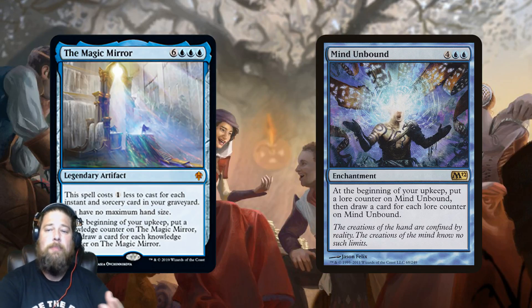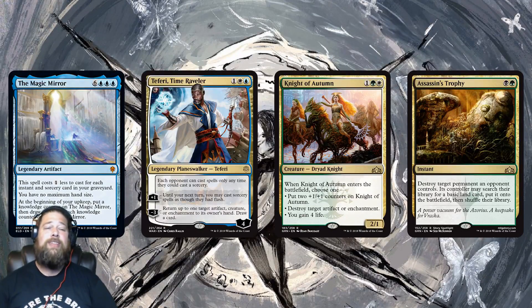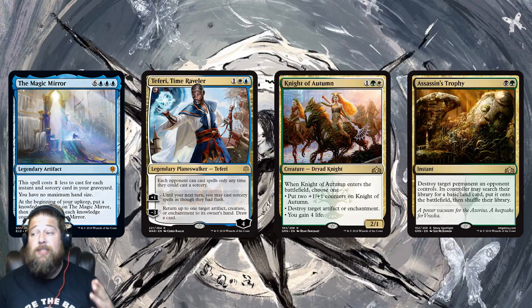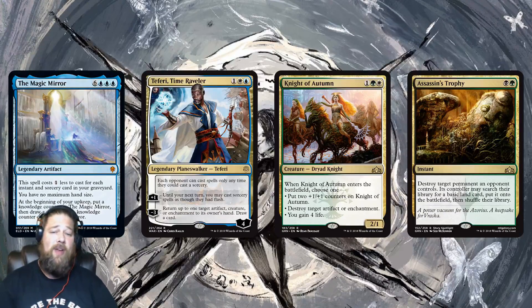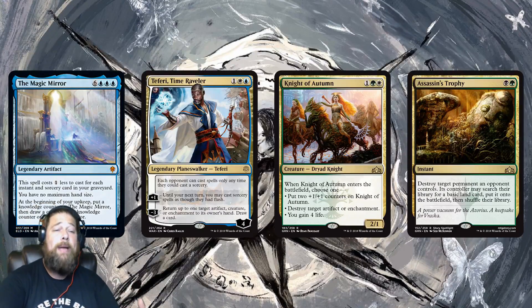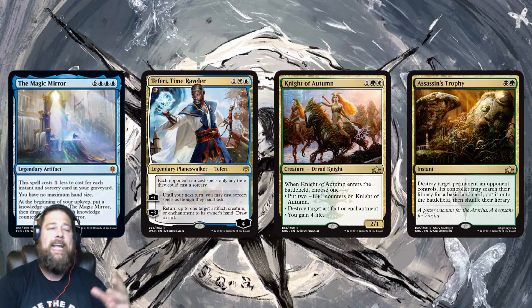The easiest comparison is Minds Unbound, but Magic Mirror has several upsides: no maximum hand size, and potentially being three mana in the right deck. The problem in Standard is it's not a good format for cards that need to sit on the battlefield to gain value. With Teferis, Knight of Autumn, and Assassin's Trophy all in main decks, it's hard to imagine Magic Mirror sitting out long enough to generate value. It might shine in a control mirror, but it's pretty narrow in what matchups it'll work in Standard.